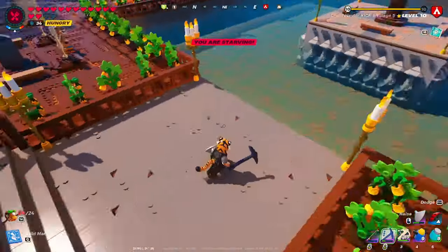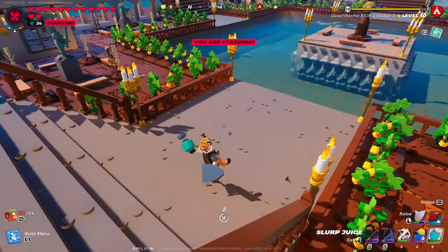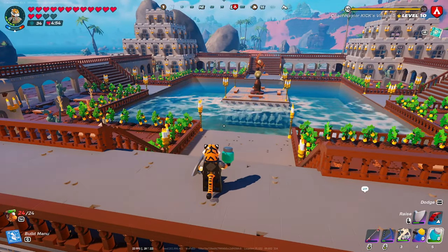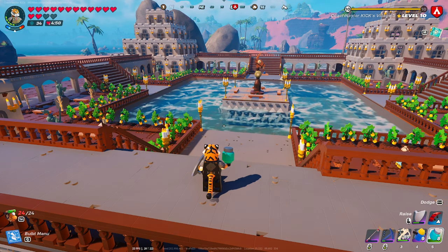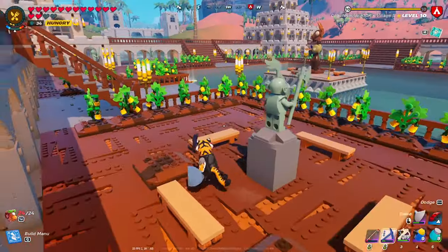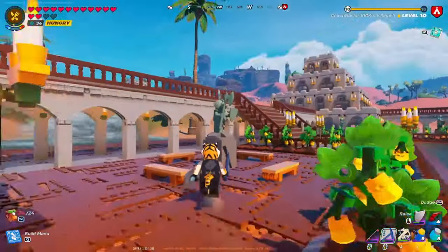I built it off the seabed because before the last patch you would spawn underneath your floor when you logged in. So I figured building the foundation from the actual ground up in the water would prevent that. But I found that logging in would just spawn me inside a foundation piece, which was just as bad. Now it's fixed, everything's fine. I have these statues all facing inward and they alternate from the statue with the sword to the statue with the axe.